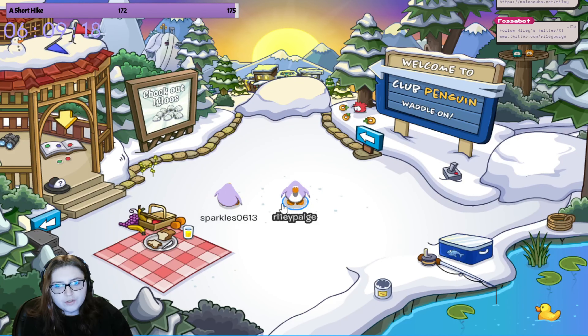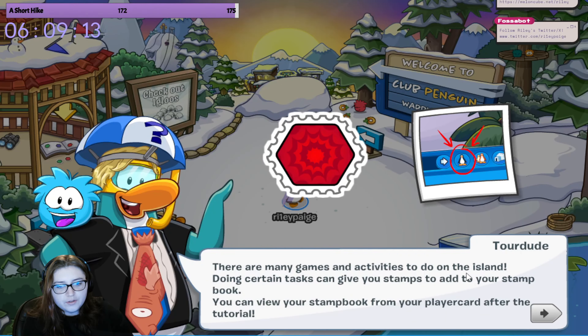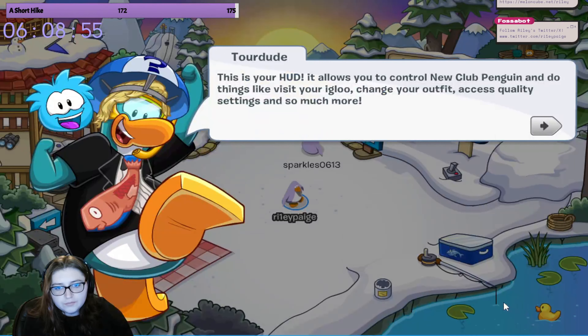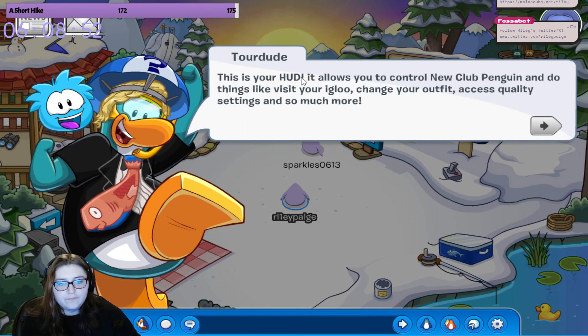I need Club Penguin for it. High sparkles! There are many games and activities to do on the island. Doing certain tasks can give you stamps to add to your stamp book. You can view your stamp book from your player card after the tutorial. Stamps can give perks like doubling the amount of coins you can get while playing games. I'll give you your first stamp once you complete the tutorial. This is your HUD - it allows you to control New Club Penguin and do things like visit your igloo, change your outfit, access quality settings, and so much more.